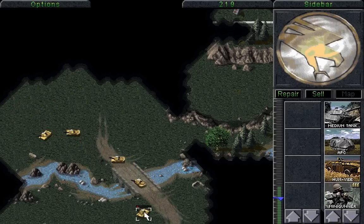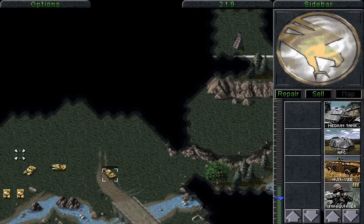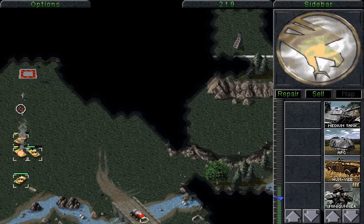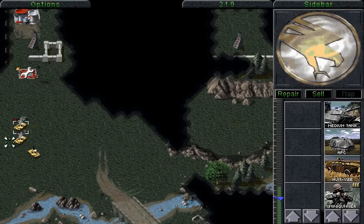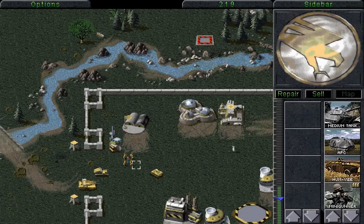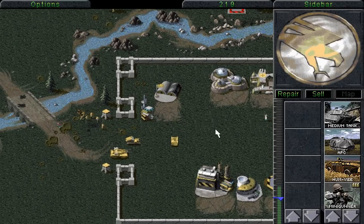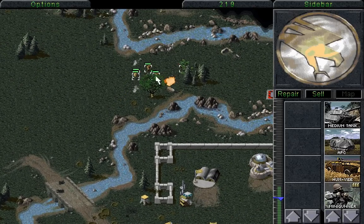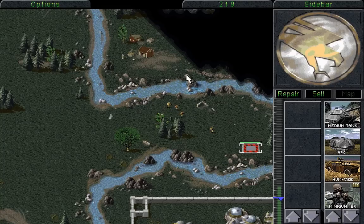We need to find where that final SAM site is. I know there's a second one - it is on the outside of their base. Uh-oh, there it is! If we blow up these missile troopers here and then this SAM site very carefully... that's not good. Fortunately we can attack it from here, which is very good, and now it has been destroyed. Now we can leave, and leaving is very important because there is one more SAM site we have yet to destroy. We can use these grenadiers and minigunners to do it.